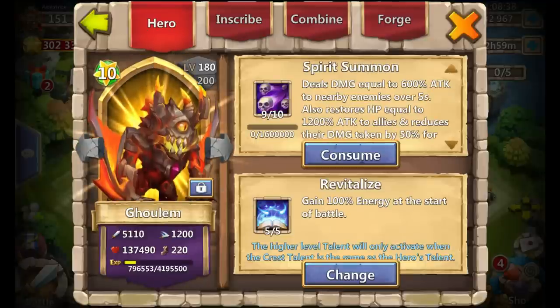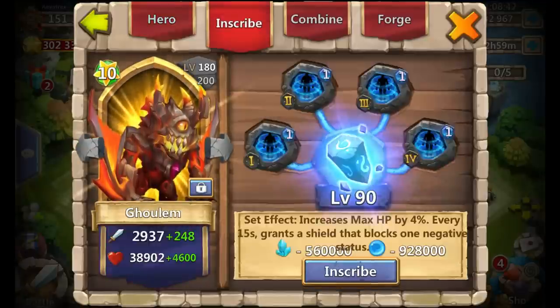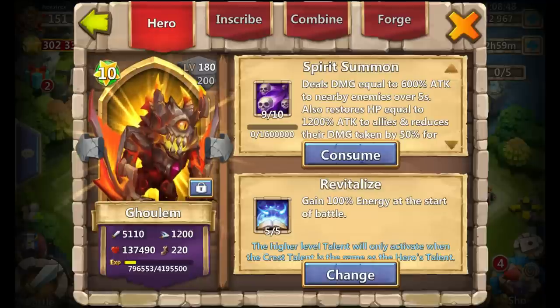Next is my Gullum: 5-0-5 Revitalize, 9 of 10 Spirit Summon, with a Size Shield set and level 90 inscriptions. Definitely a very powerful hero — don't sleep on Gullum.